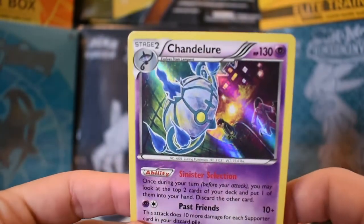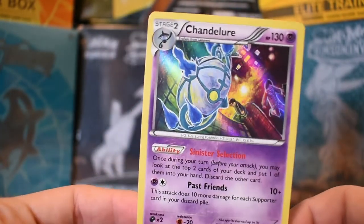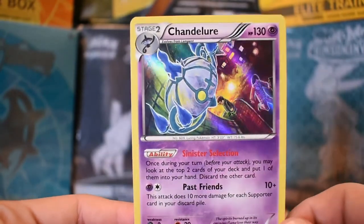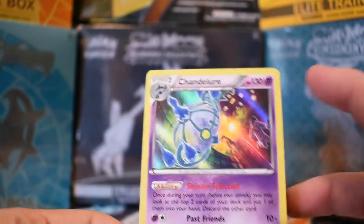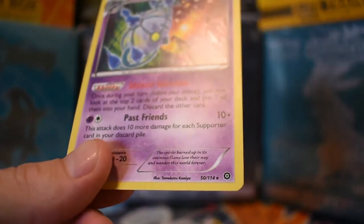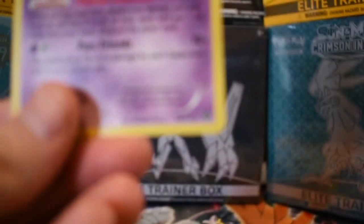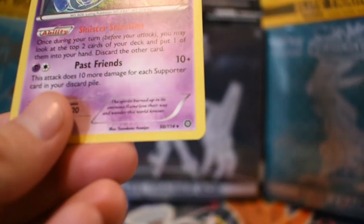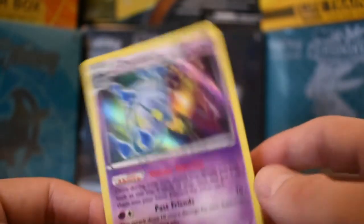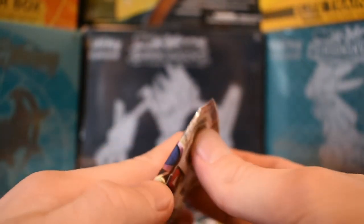Cha-ching, we've got a rare — Chandelure! That doesn't really look like a Pokemon, kind of like a ghost type, not really a psychic. That's the rare. Let's see if we can zoom in... not that good. It's 50 out of 114, holo rare. It's pretty nice — gonna set that off to the side so I can show you guys later. At the very end I like to show what I got.